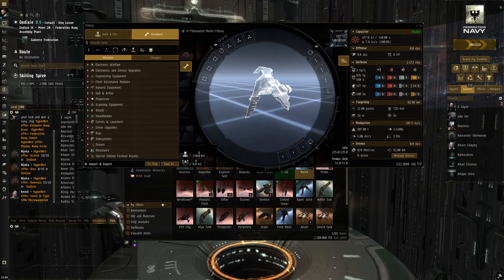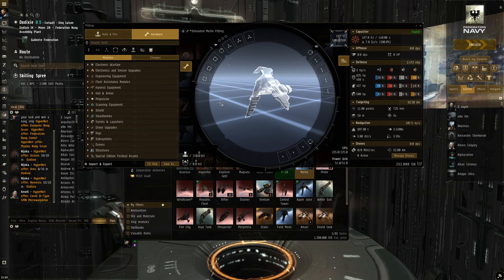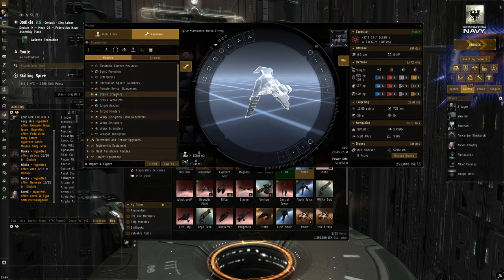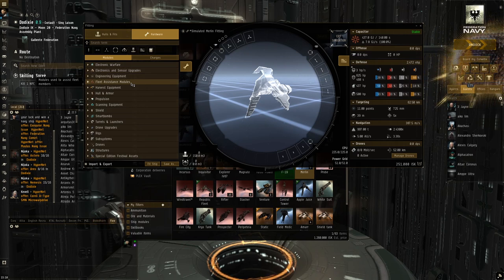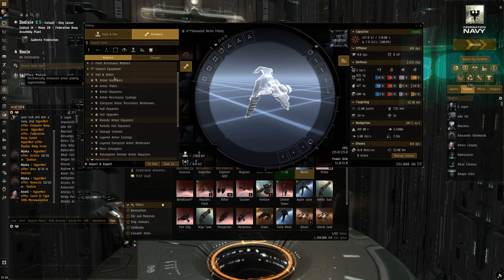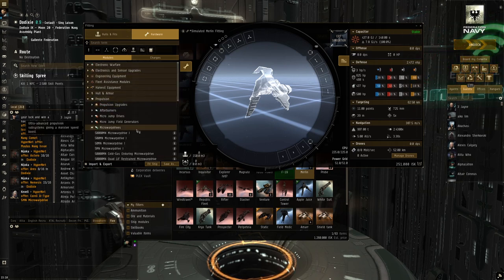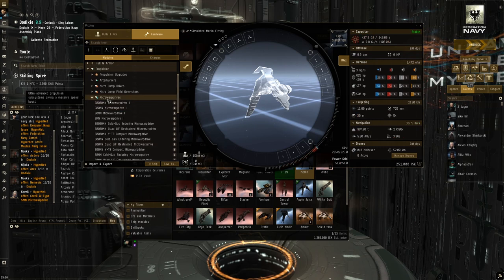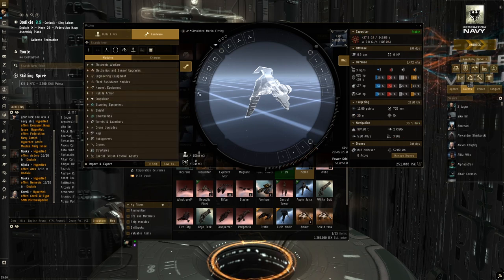Let's get down into the fitting of this Merlin. One of the questions I get asked a lot is: how do I fit my ship? Newer players don't have an idea of what to put on their ships and that's very hard to provide a quick tip for, because fitting ships is pretty complicated. If you look in the module section you have so many options — electronic warfare, many categories, different armor tanks, two types of propulsion with different sizes, different names, tech 2. It can be very discouraging for a new player.